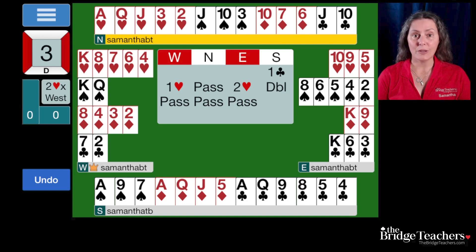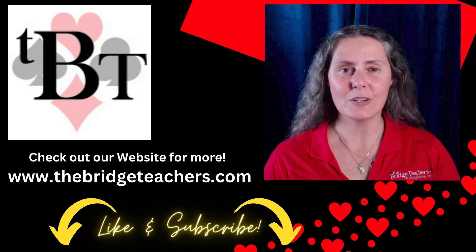Three no trump non-vulnerable is worth 400 points. Assuming the opponents go down three — which I think is likely — doubled vulnerable that's 800 points, much better than our game. It's true we can make six clubs but it's very difficult to bid that with this hand. Doubling the opponents in two hearts is probably going to net you a near top board. The technique is very important: understanding that partner might be making a trap pass hoping to penalize the opponents, we want to lean towards making the reopening double any time we can justify it. Thank you. If you want to see more videos like this, be sure to like and subscribe.